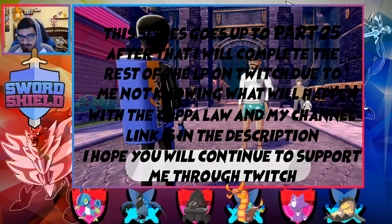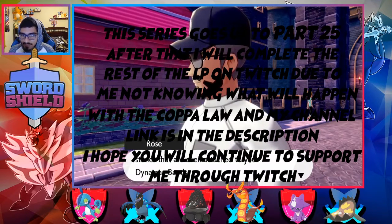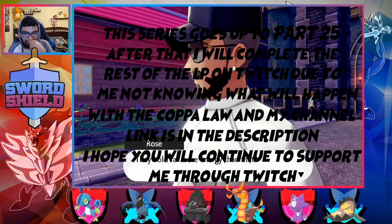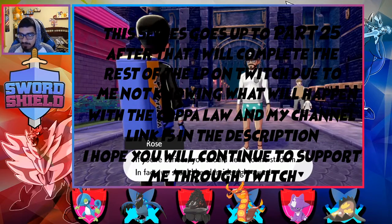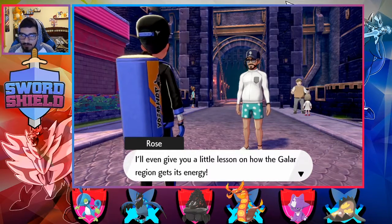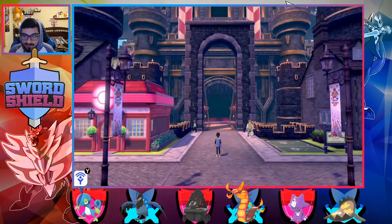Wishing Stars are those mysterious stones that are even attached to your Dynamax bands. There's more to Wishing Stars than just making your Pokemon into giants though — they hold far more energy than that. If you're curious, we should head to the stadium. We should head inside right away. I'll even give you a little lesson on how the Galar region gets its energy. Well, that's all I was missing and I could have ended the last episode off.